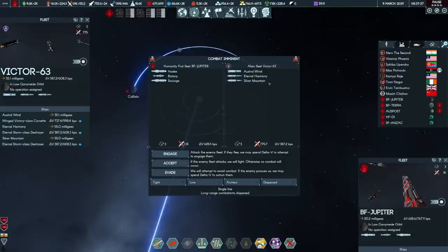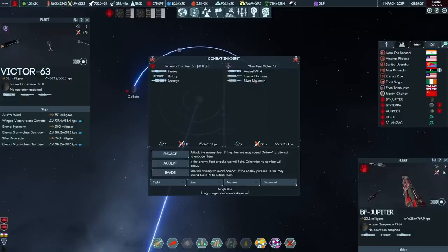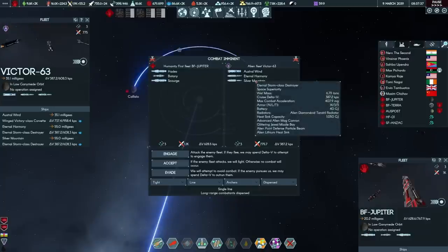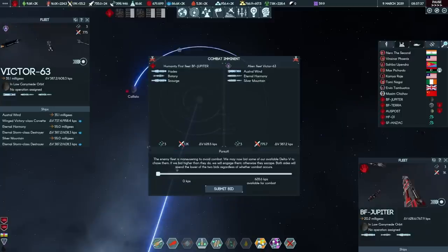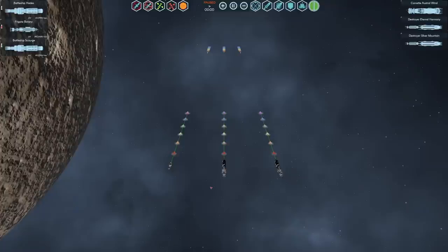Three more ships, 775 combat power with 387.2 kps in the bank. Missiles and rails, missiles and rails, and a point defense — we can take this. The enemy is attempting to run, so we're going to have to bid most of our remaining fuel away. Both fleets spend 387.2 kps — that's their entire reserve. I don't think they've got any DV left. So let's adopt our sideways path. We're going to bring the Botany all the way across and have it in the middle of the formation.